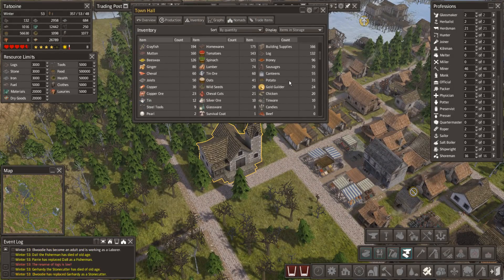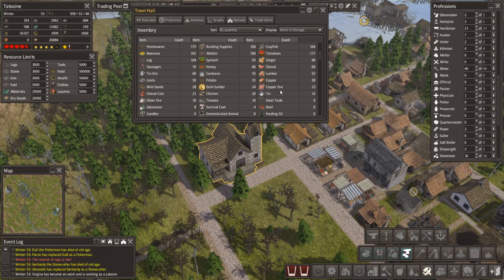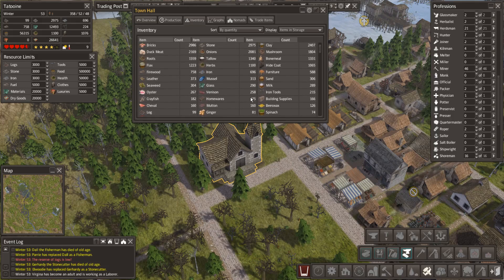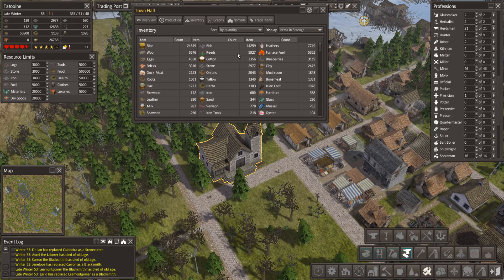Let's go and have a look in the town hall and see what kind of precious stuff we're getting. We've got tin, a bit of tin ore, copper coming out now. I'm looking for silver and gold — oh, silver ore! We've got 10 silver ore. Awesome. This is going great. Look at the rice — we've got 25,000 rice, 14,000 fish. We've got loads of feathers and reeds. We should probably churn out some more survival coats.